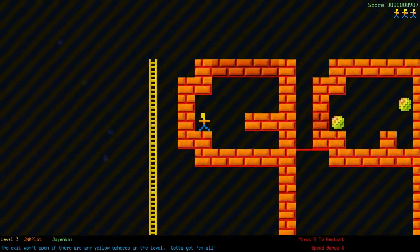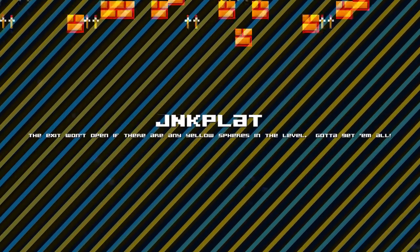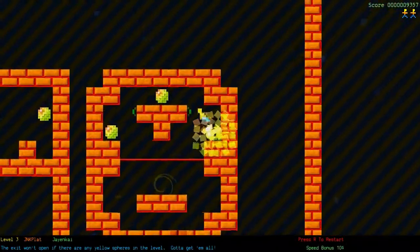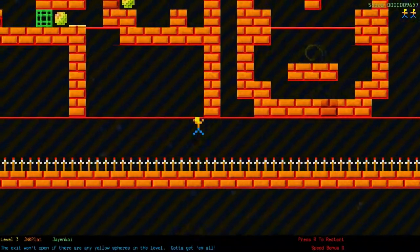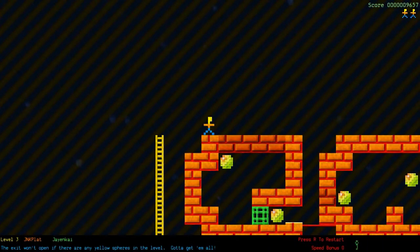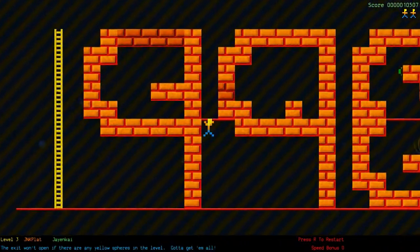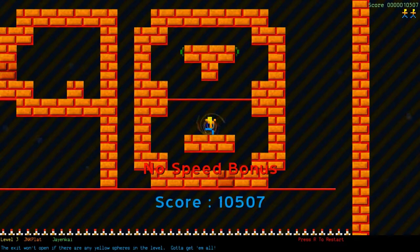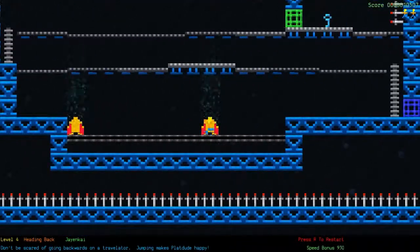Oh dang. Where do I go through now? Restart! Which is essentially just death. How did I do this level? I probably should have picked a better time to do this. Oh, I see now - sneaky thing. Those walls are just the slightest tint off. So let's quickly head our way to the exit. No speed bonus. Heading back - don't be scared of going backwards. And those are teleporters.